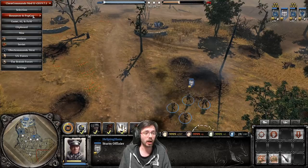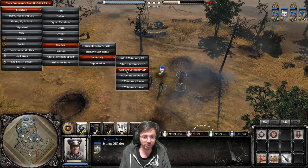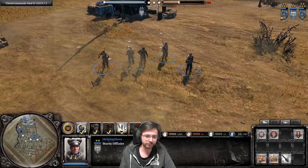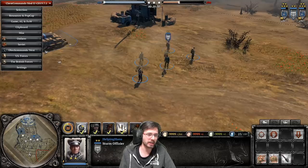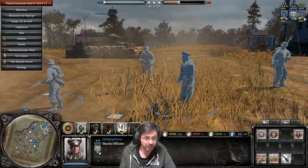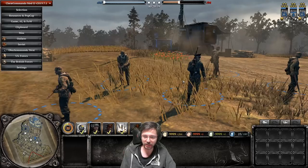At veterancy one, officer abilities are reduced in cost - Target Them drops from 40 to 30 munitions, Force Retreat from 60 to 50 munitions. At veterancy two, you can reinforce an additional man onto his squad. Veterancy three improves accuracy in combat, veterancy four increases squad survivability. Veterancy five is the best one - the officer starts with a Luger pistol, but at vet five he becomes equipped with an StG, making him much better at close quarters.